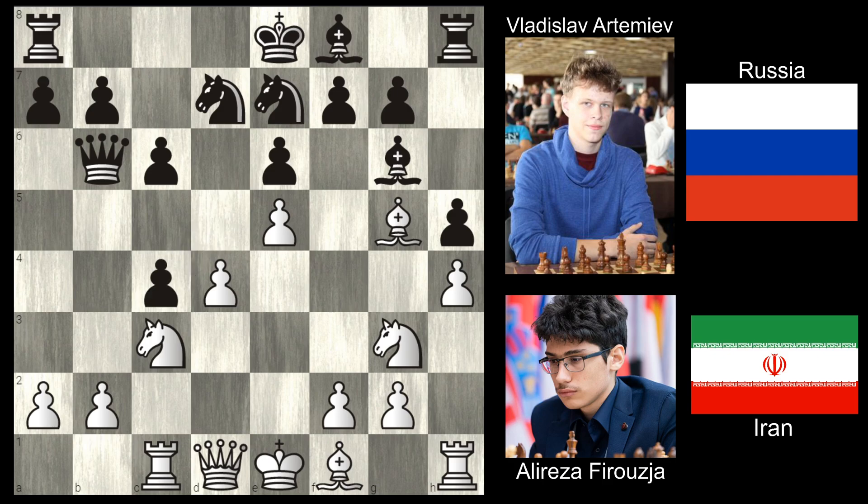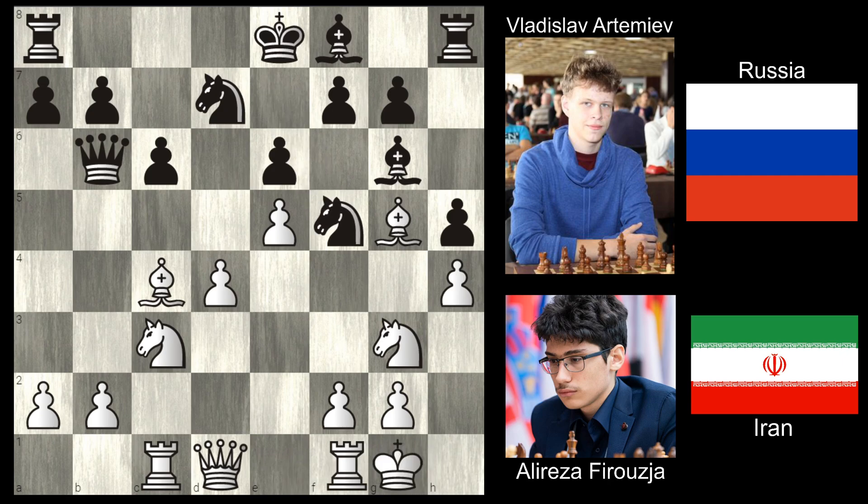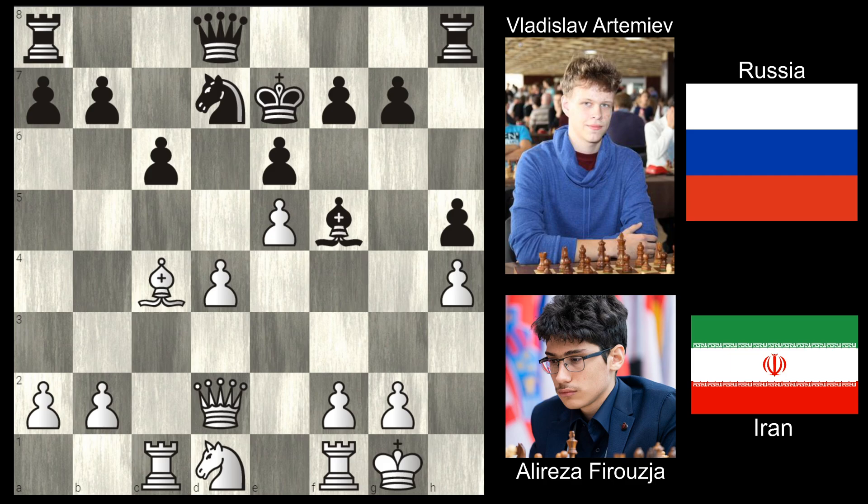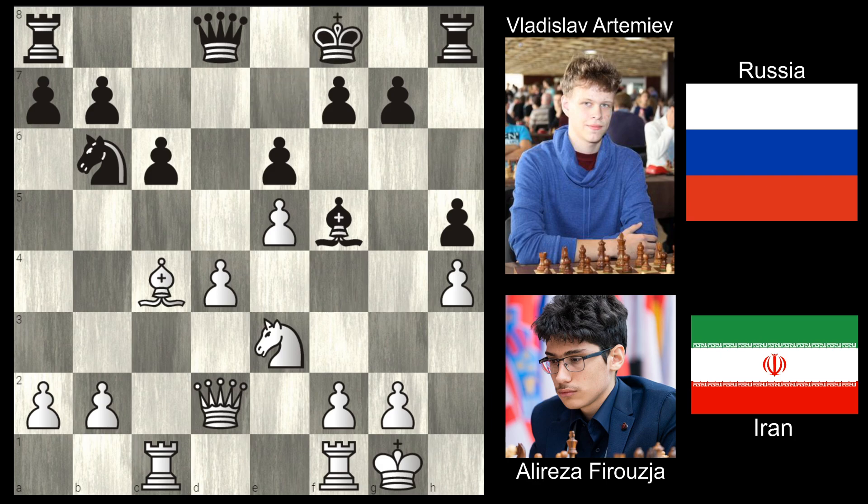You notice the queen is on b6, attacking that b2 pawn. For those wondering, it actually is a free pawn - there aren't any tactics or tricks to taking it. Literally, if Artemiev wanted to, he could just take that pawn and be up a clear pawn. Generally when your queen is attacking the b7 or b2 pawn, it often ends up being a poison pawn with lots of tactics, and you can very easily get your queen trapped - definitely not something you want.